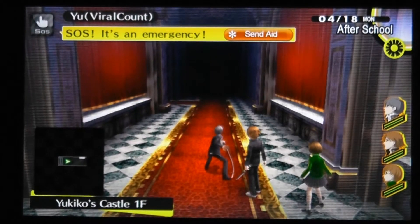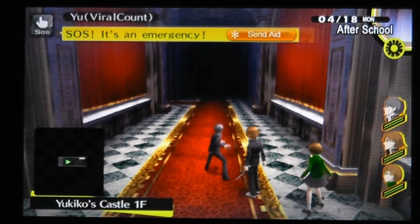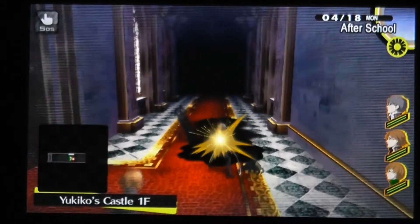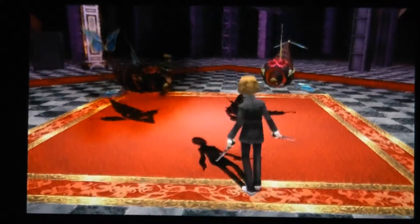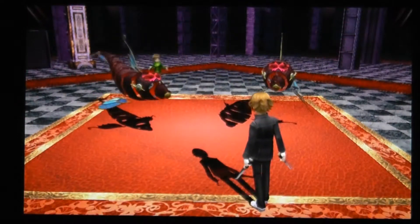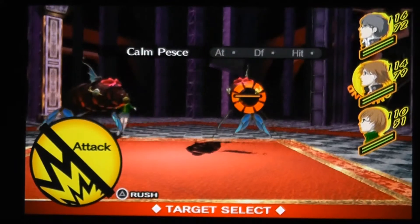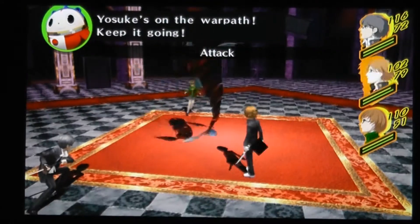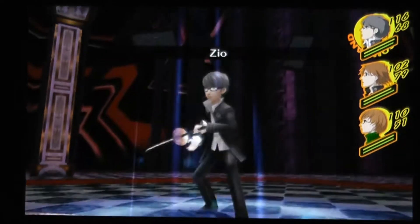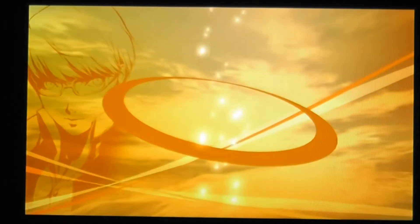So I'm in Yukiko's Castle and I just thought I'd do some general gameplay of me running around fighting a few enemies. This is the first time I've been able to run around freely and enter battle in Yukiko's Castle. It's interesting to take a look at the online features of this game, in which you can send out help to other players by cheering them on, and they can do the same to you. You do that by doing an SOS, which is in the top left-hand corner, which you'll notice when I come out of this battle — which was really quick.